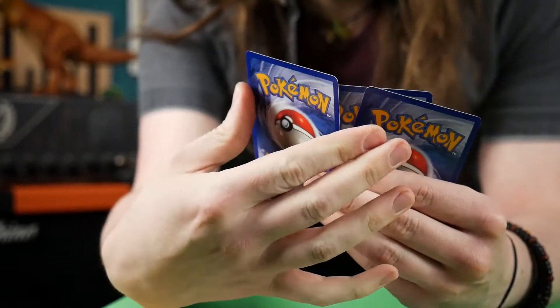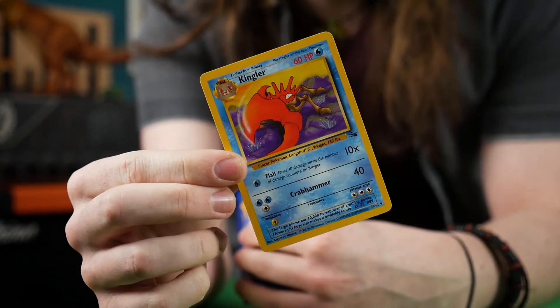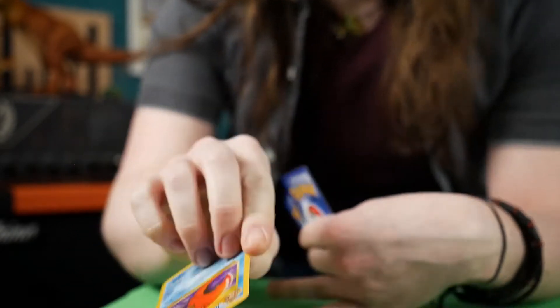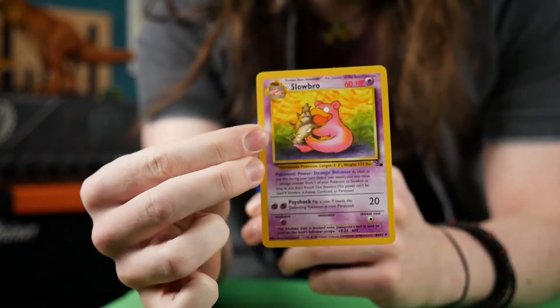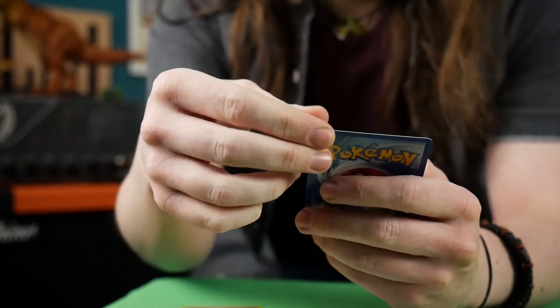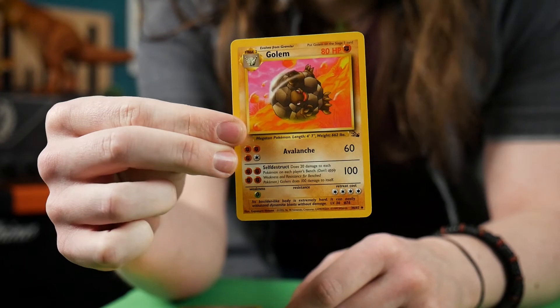And of course, now we can use — with our Krabby — we've got the Kingler, the evolution. So we can evolve our Krabby within the game to a much more powerful Pokemon. And the last couple of good cards: we have a Slowbro, another excellent card there. And finally, to complete the set, we have a Golem rolling down the hill.